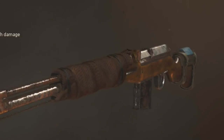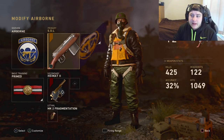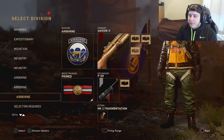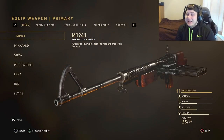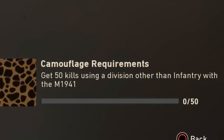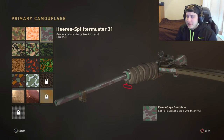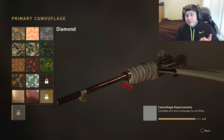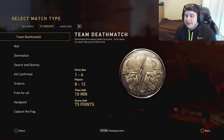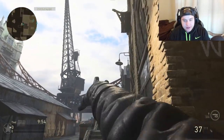We have the SVT as well gold. I don't really know how I feel about gold camo in this game. The very base variant of a weapon the camos look very worn. When you get an epic it looks a little bit better, and then heroic it looks just like a normal camo would look. We're gonna be using the M1941 — this is the very first assault rifle in the game. We only need 50 kills using a division other than infantry to unlock gold camo, which will then unlock diamond assault rifle. I only have diamond for sniper rifles and I don't have a heroic sniper, so I've yet to see what a pristine diamond looks like.